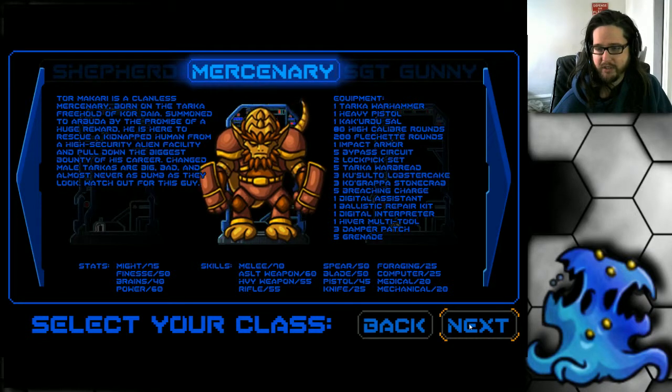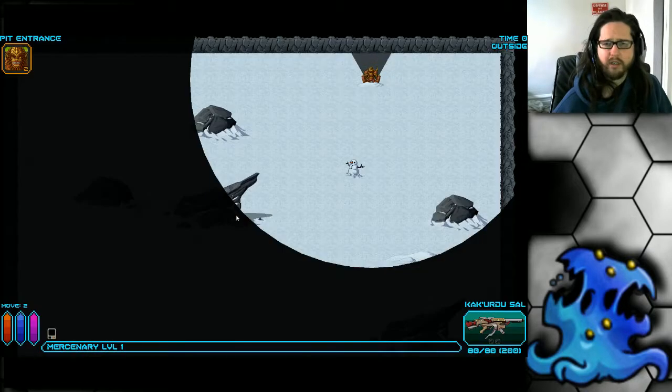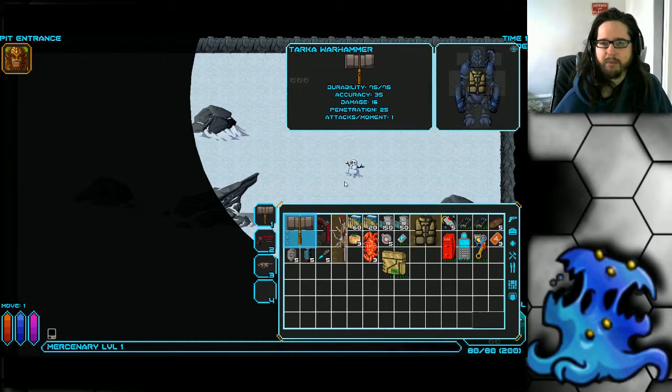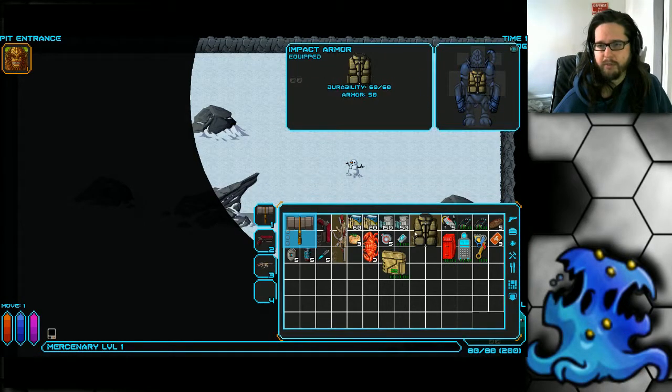So we're going to jump into the game — Mercenary, playing on hard difficulty. Let's talk about his gear first. The coolest thing about him is he starts with the Tarka Warhammer, which is a badass melee weapon. It has pretty low penetration but very high damage, he has a high melee skill and high might, and it has a knockback ability.